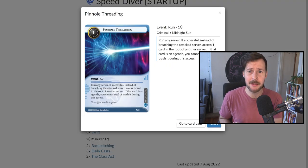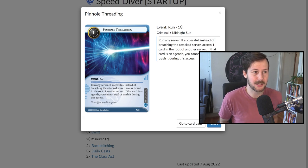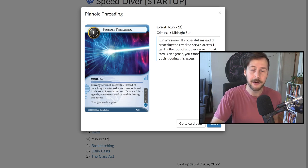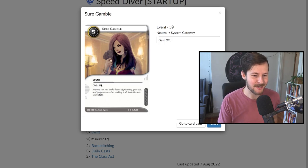We have a single copy of Pinhole Threading — another new Midnight Sun card, a run event that gives you a click back. You can use this to trash things in the remote server that we're not going to spend too much time running since we're focused on centrals. Whether it's a Regolith Mining License where all their money is tied in, or Drago Ivanov which left unchecked can be a real problem — Pinhole Threading is incredibly powerful. You can also use it by running Archives to trash an upgrade protecting R&D or HQ, which is really important on a Deep Dive turn. We also have Sure Gamble for solid economy.